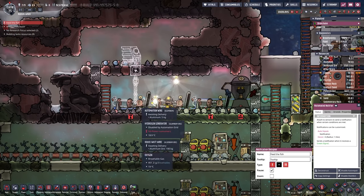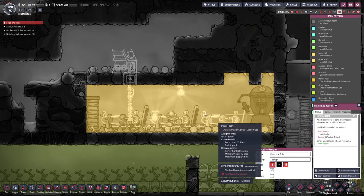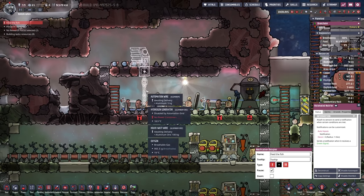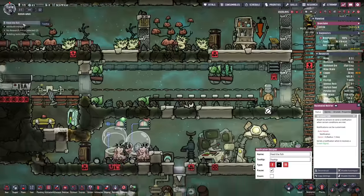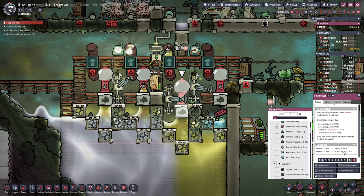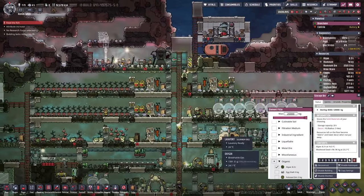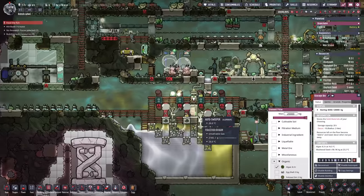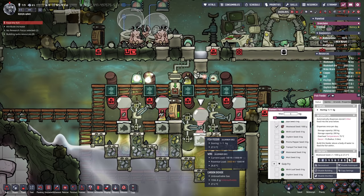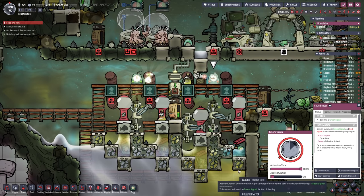We couldn't fit anything else into this room — it's kind of a small room and we're hemmed in by a slush geyser, but needs must. We're going to put the smart battery up there because it won't fit inside here. It's time to feed the fish, but I've made some changes: I've switched them over to mealwood seeds. Now that they're all tamed, we can switch them over to seeds — we've got about 90 of those lying about. It only takes one third of a mealwood seed to keep them fed, so we're just going to let them be fed all the time. This automation can just be switched off — we don't need it anymore. They'll do their thing and they'll keep dropping eggs.